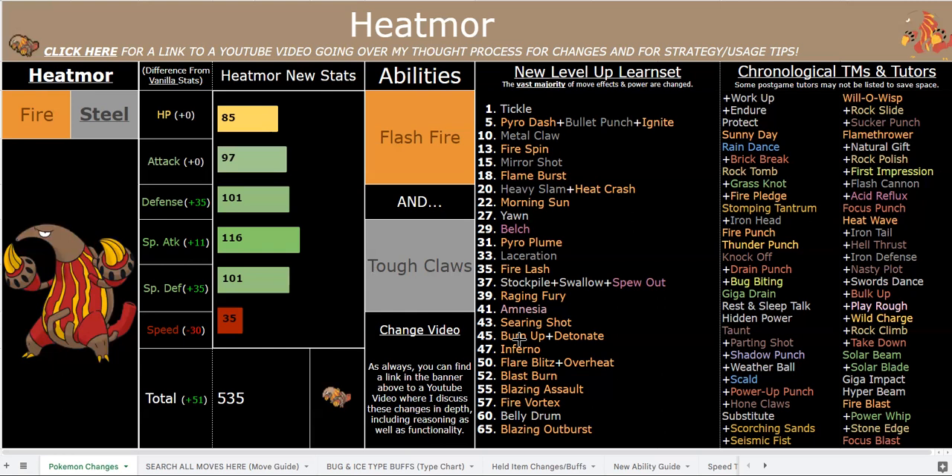You have powerful STABs like Flash Cannon and Iron Pale, both your strongest Steel-type STABs with 110 base power and 90% accuracy. You have strong coverage moves, very strong Fire-type moves, especially later on you get stuff like Blazing Outburst and Blazing Assault, which are absurdly powerful moves. Blazing Outburst is a low-distribution move I give Pokémon that might need that power boost — it's an 180 base power essentially reusable Z-move that drops your Special Attack stat by 4, while Blast Burn is 150 base power and drops Special Attack by 2. He has great coverage: Giga Drain, Grass Knot, Power Whip, Solar Beam, Solar Blade, Wild Charge, Thunder Punch, Rock Climb, Rock Slide, Stone Edge, Play Rough, all kinds of good stuff, Scorching Sands, Seismic Toss.